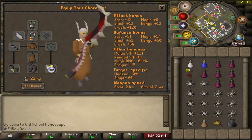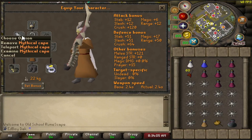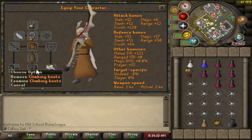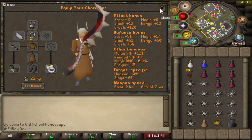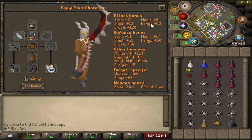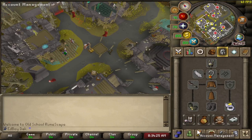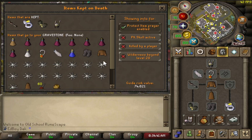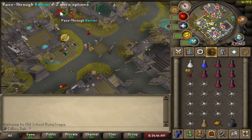Let's start out by checking out the gear and inventory setup — a little bit of risk action. We got the Helm of Neitiznot, Myths Cape, Amulet of Strength, Abyssal Bludgeon, Monk's Top and Bottom, Barrows Gloves, Climbing Boots, and a Berserker Ring. I don't have any Blessing on because I don't have Rada's Blessing and haven't done any of those Diaries. The Blessings from Clues — I don't have a ton of them, so risking it for the plus-one prayer bonus.